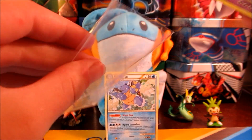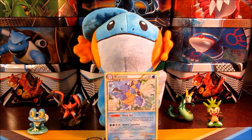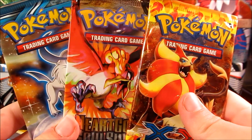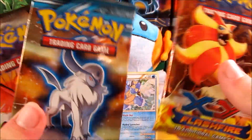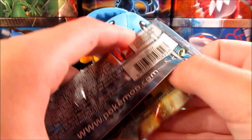And we're using these really awesome looking Grumpy Cat sleeves. So just pull the Grumpy Cat right there and we'll set that one off to the side. We have three awesome packs to open up. Sarah, what do you want to open? I'll open up Flash Fire. So we'll open that one last. Let's start with Plasma Freeze with this Absol pack art.